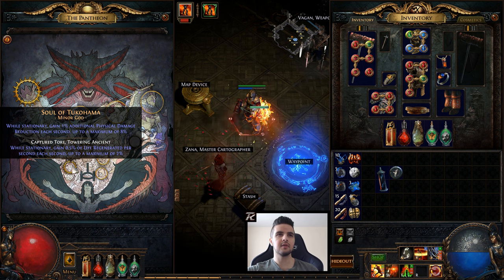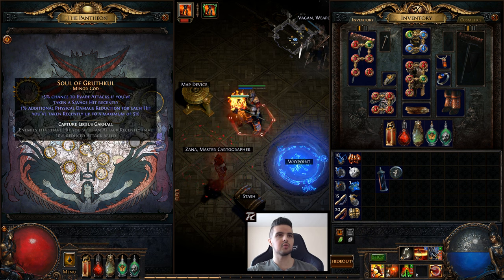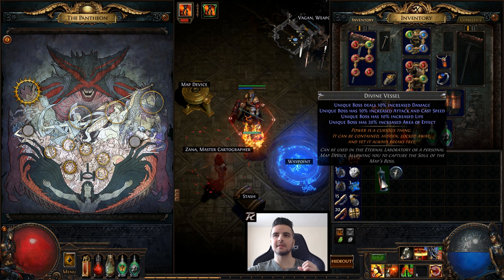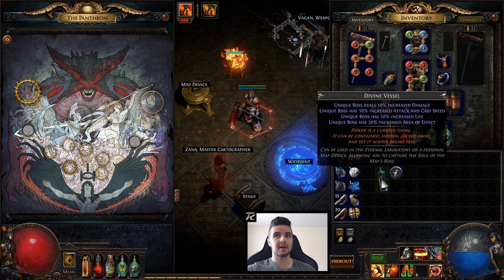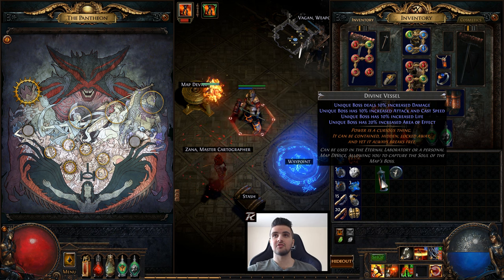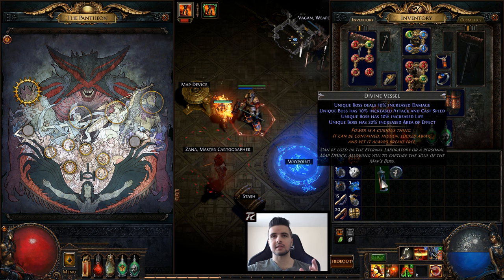To do that you need two things: the right map with the boss you want to upgrade — it's all different — and a divine vessel. You get the divine vessel by just mapping and it drops. This is the second one I've found; I went through about 75 to 100 maps already, so they are not exactly common.